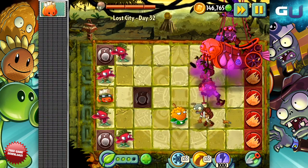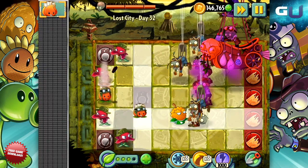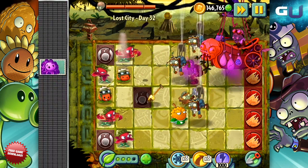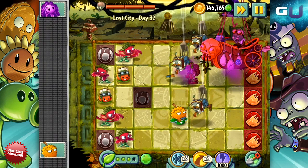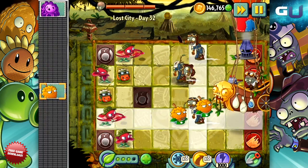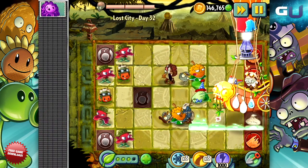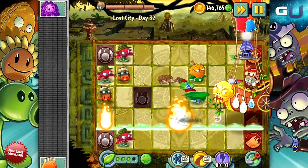Lastly, he will occasionally drop a sandbag from his ship onto one of the flametrap tiles. This will trigger the flametrap, killing off all the zombies in that lane but all your plants as well. You can sometimes count on this move to inadvertently rescue you, but watch out — airborne enemies like lost pilots and bug zombies won't get hurt by it.